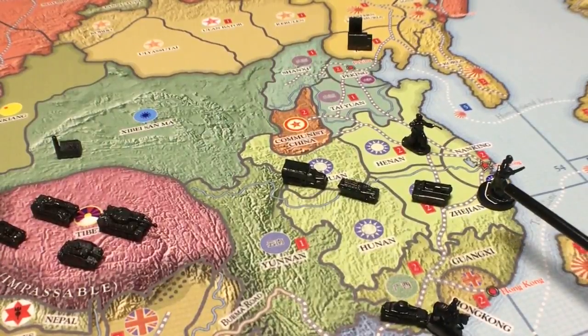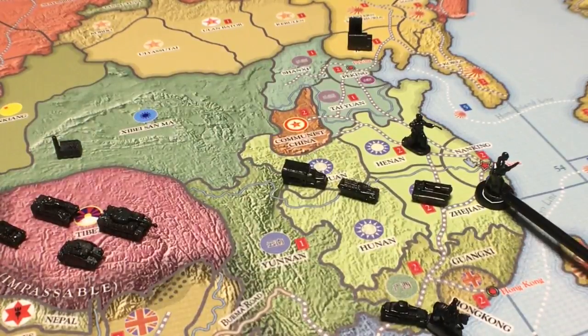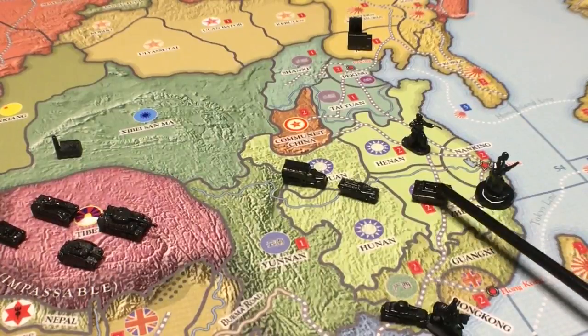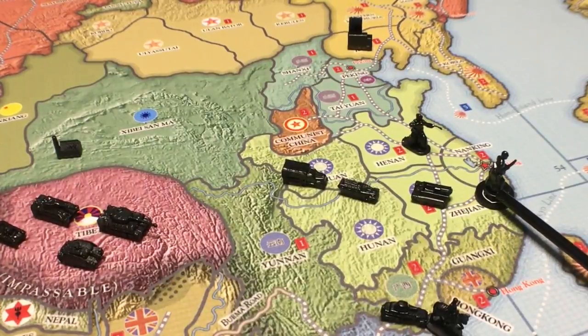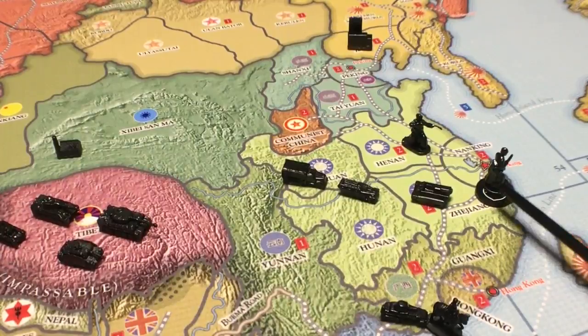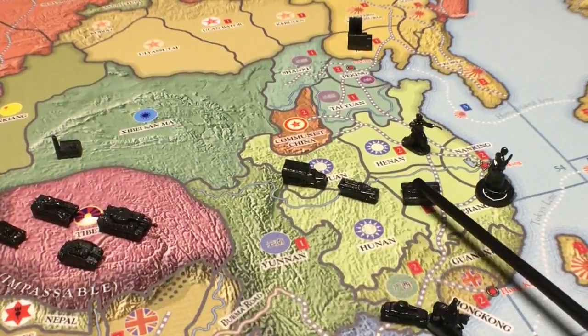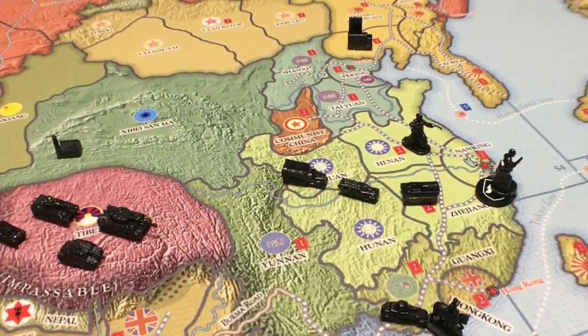Now, the SS Panzer Grenadiers I showed you earlier are also mechanized infantry. Starting in January 1943, Germany can build two of these per turn. Their numbers are the same as advanced mechanized infantry — attack at 4, defend at 5, move two spaces — and you can blitz one-to-one with them. Only Germany gets these automatically. Other nations have to develop advanced mechanized infantry by spending money and getting lucky on the technology rolls.